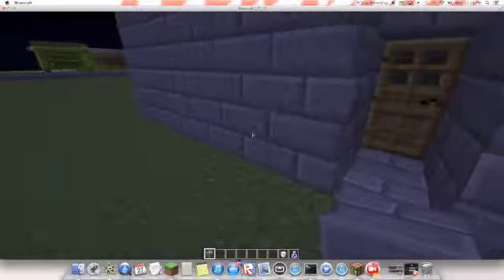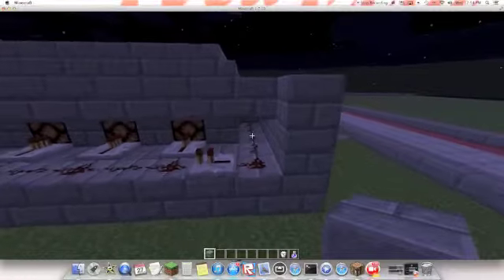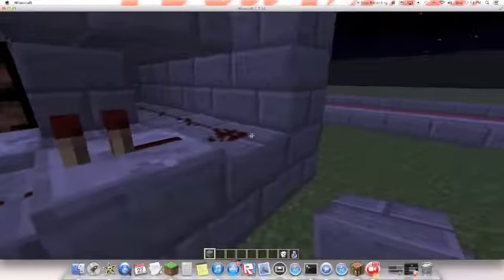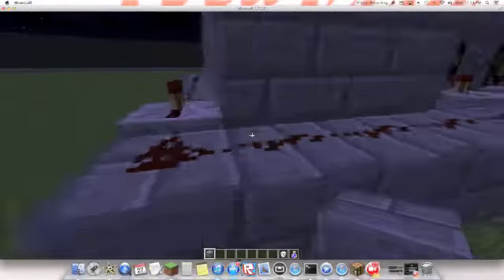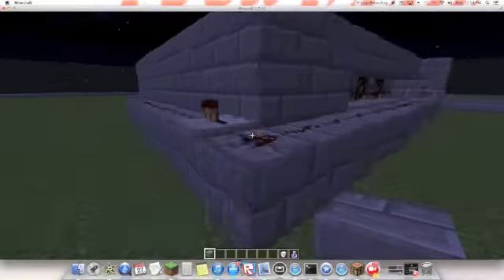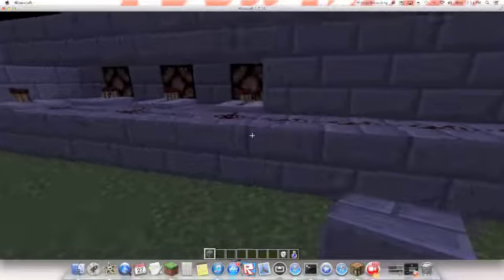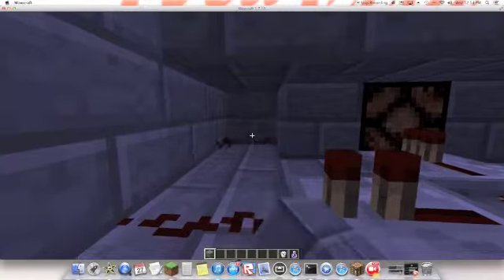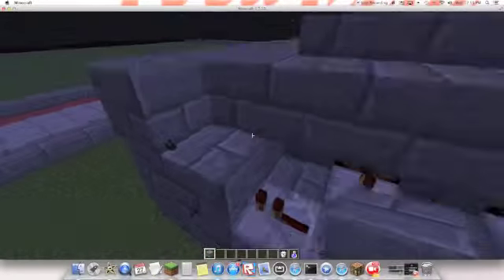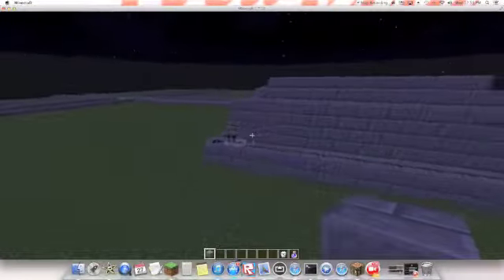I'm going to be showing you guys redstone — it's another really easy redstone. Whenever I flick the lever, it turns it on — there's a feeder, hits that, hits that, hits that, and turns all of this on. And I'm seeing it over on this side — hits that, hits that, hits that, and then here. This isn't really supposed to be here, but whatever.